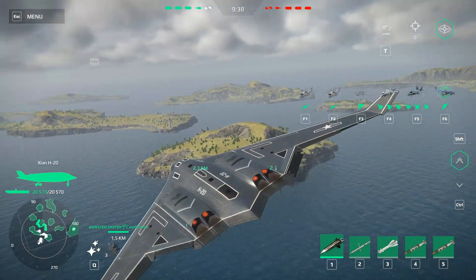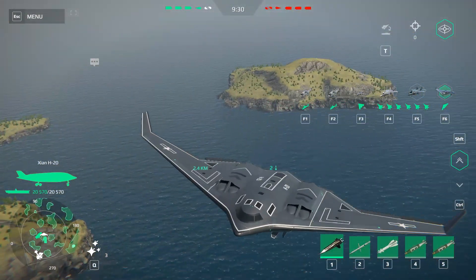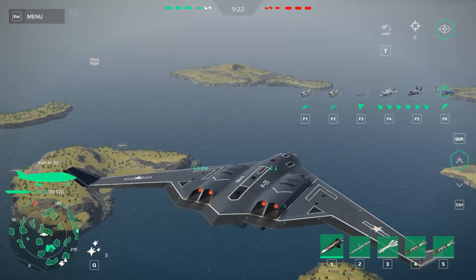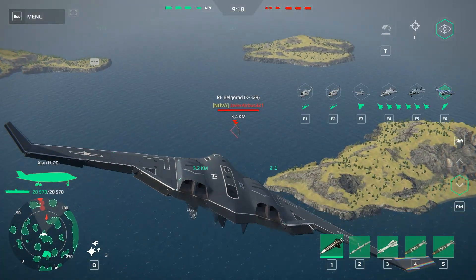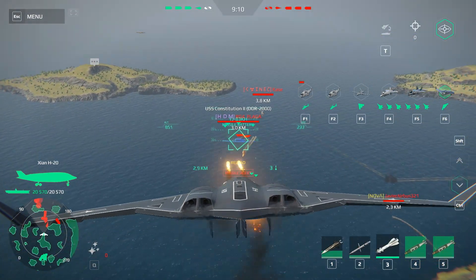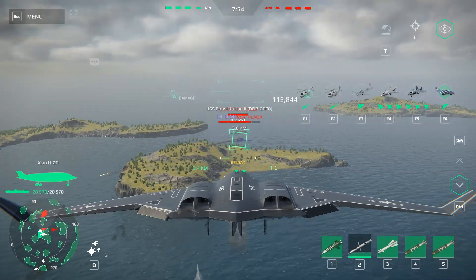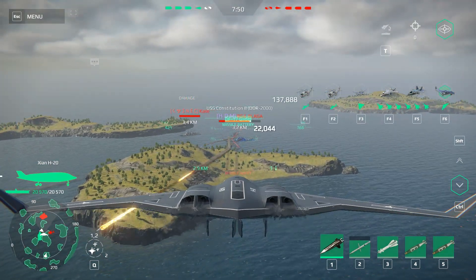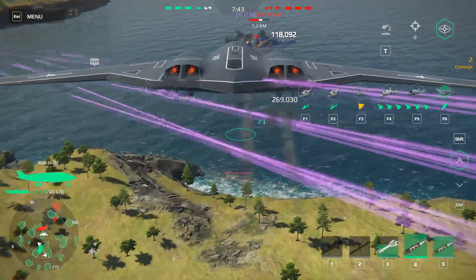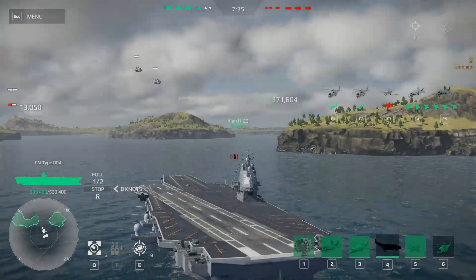Now it's time for the Chinese H-20 bomber. This has some new missiles because I never saw these before — I think this bomber was buffed. Let's open the map. There are some enemies here — we got a Belgorod. Hello, Belgorod. That hypersonic missile is really fast. Let's get some cover because I don't have more flares. There's a Belgorod submarine. Let's go for that guy.